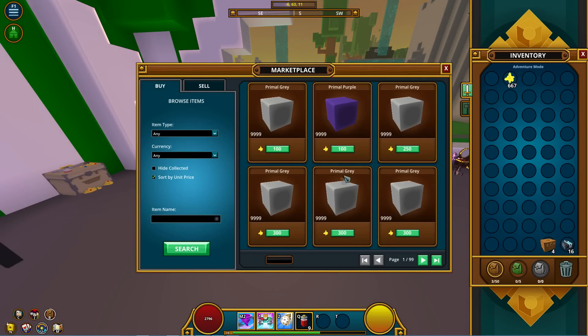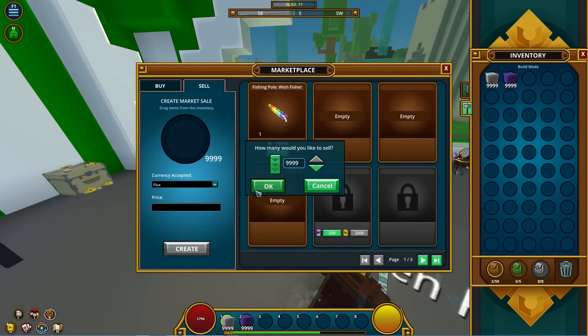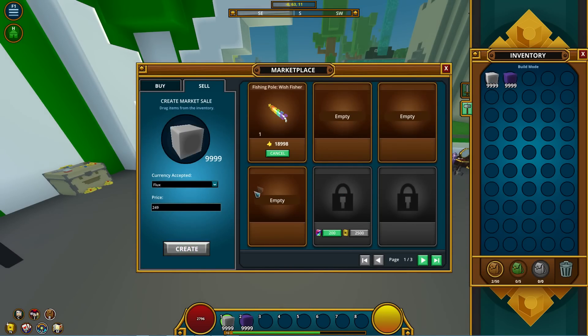I also found a couple stacks of primal blocks for 100 flux each when the next ones go for 200 flux each, so that's 150 flux profit per stack — about 300 easy flux total. It all adds up. That's going to be it for the pre-recorded version.